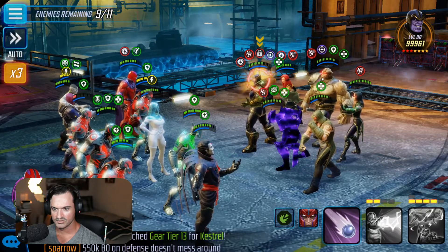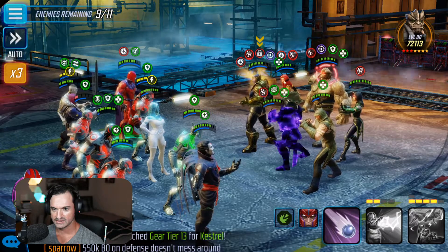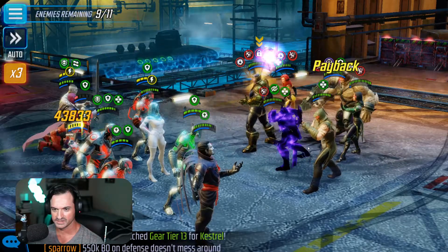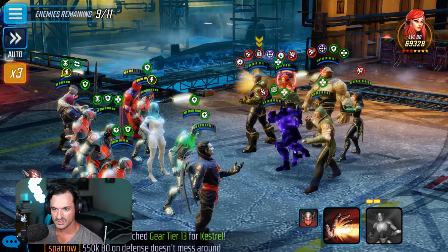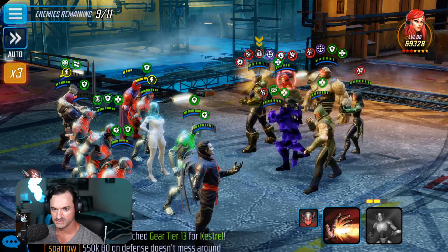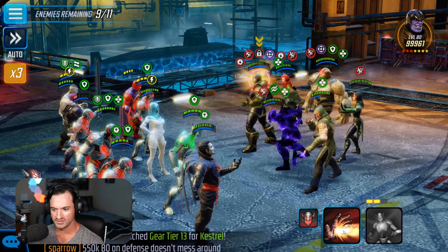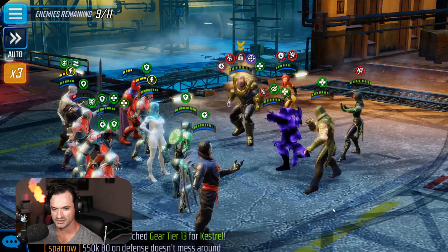Now we're going to go against Kull — although he's still got defense up and he's going to counter anyway. Crystal's turn is almost ready. Let's keep working — we'll use the minion on Thanos. Mr. Sinister again.